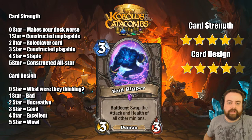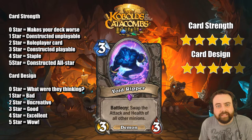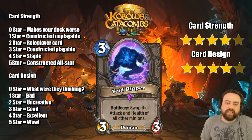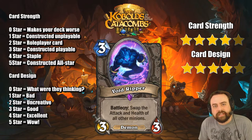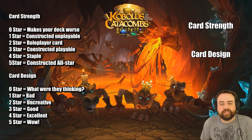Void Ripper — another epic, 3 mana, 3-3. Swap the attack and health of all other minions. So you get Confuse on a body, and the body's fine — it's a 3 mana 3-3. It pops eggs, gets through some nasty taunts, and it kills Doomsayer. It's also a Demon, which is kind of cool. Zoo decks definitely have room for Crazed Alchemist effects. This guy might replace Crazed Alchemist in those decks and will definitely see constructed play.